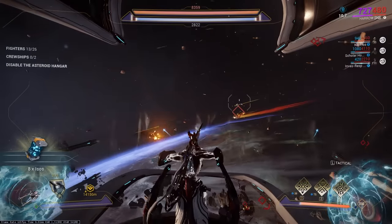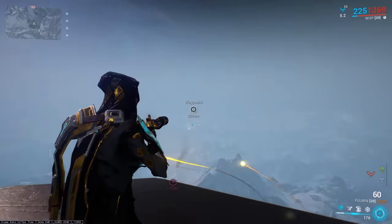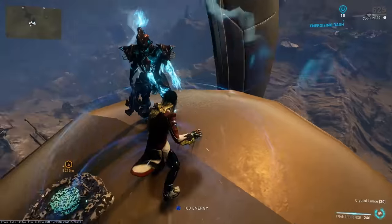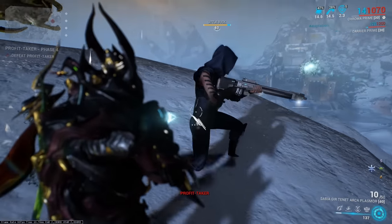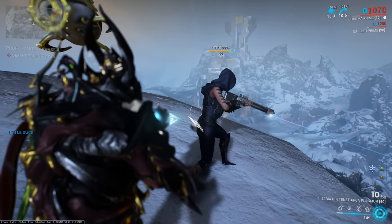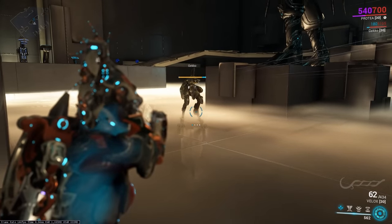Harrow's Thurible still works when killing ships with a Railjack turret. When you begin throwing a glaive in air, you don't lose any height like with a normal aimglide. Wisp's Breach Surge has no range limit on the teleport to her Reservoirs. Revenant's Reave has no startup when used during Danse Macabre, allowing you to just straight up fly. You can actually find Little Duck on the map during the Profit Taker boss fight — she'll periodically snipe at enemies.